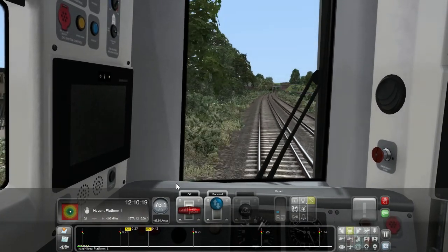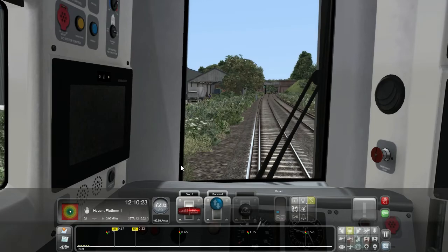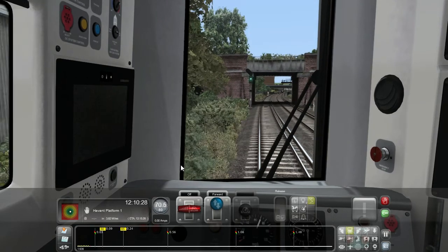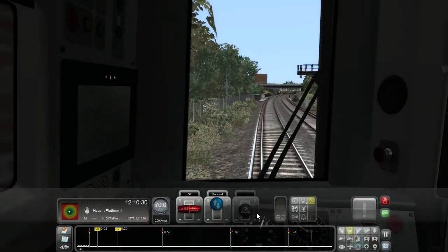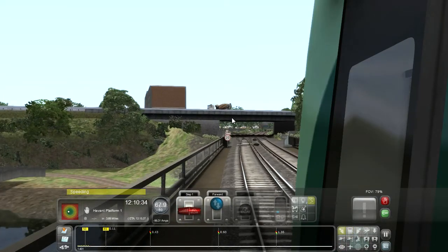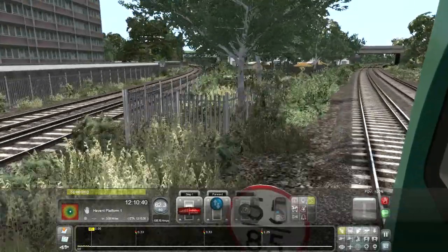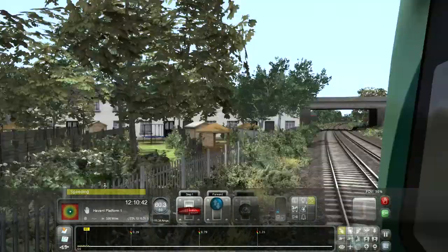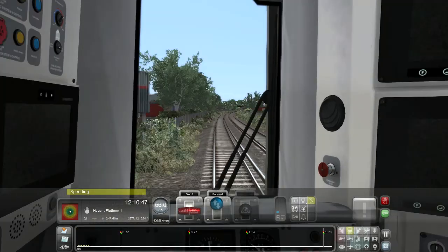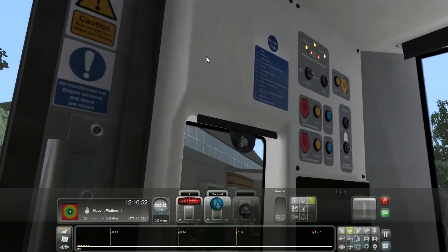There goes our AWS - denied. Here comes Portcreek Junction with the railway triangle. One branch goes to Southampton and Waterloo, one goes to Havant the way we are going. There was a little bleep - that sounds like something on my Google Meet call that I'm in alone. I'm totally not making my friends wait for me to finish this video.